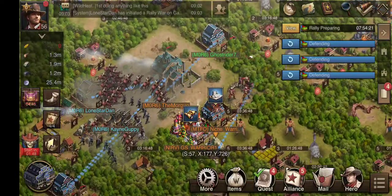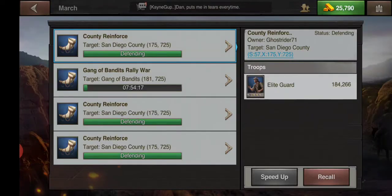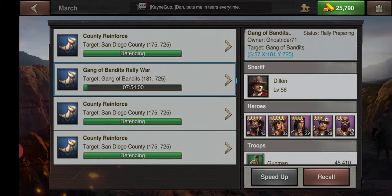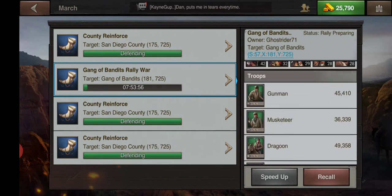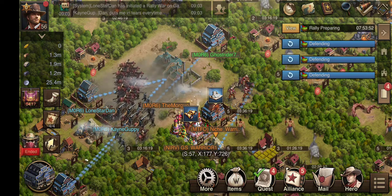We're taking the county right now, and I want you guys to look at my marches. Right here we got one march, two march, and three march reinforcing the county — one march infantry, one march cavalry, and one march range. The fourth march is the remainder of my troops and my sheriff to keep them safe.